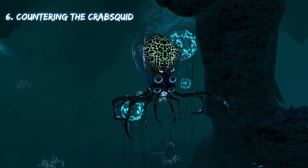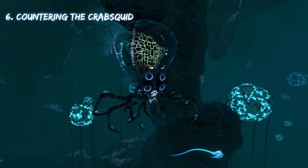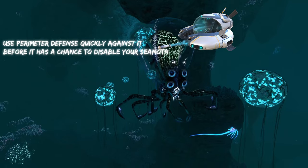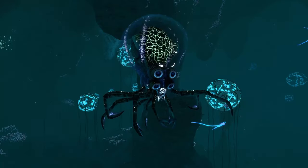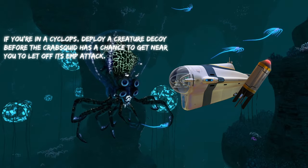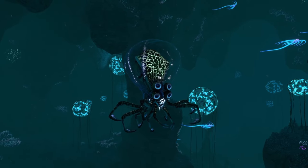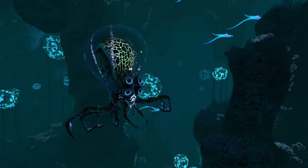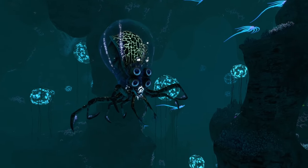Now we have crab squids. Crab squids are a little more annoying than about every creature on this list simply because they can disable your vehicles. If you're in a sea moth and you see a crab squid, if you're fast enough, you can use perimeter defense against it to make it run away. If you're in a cyclops, you're going to want to deploy a creature decoy long before this thing gets near you. If you use the shield generator and it gets up next to your cyclops, it won't be able to damage it for a few seconds. But if it decides to disable your vehicle, it's going to turn off the shield generator and it'll be able to beat you up.